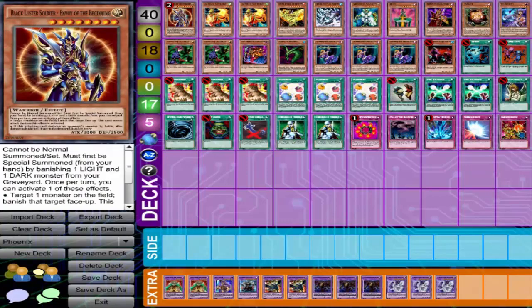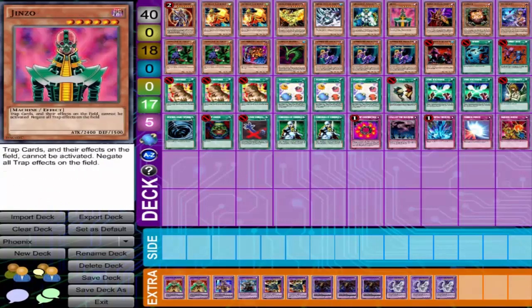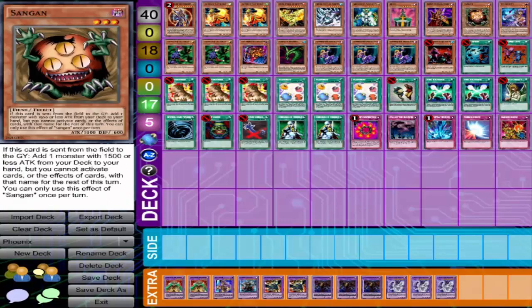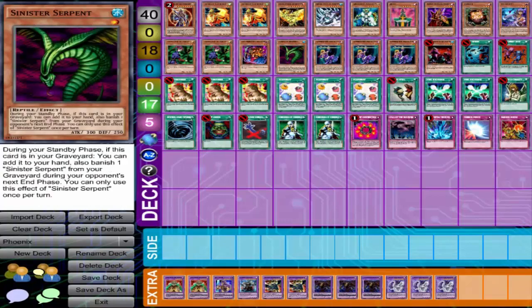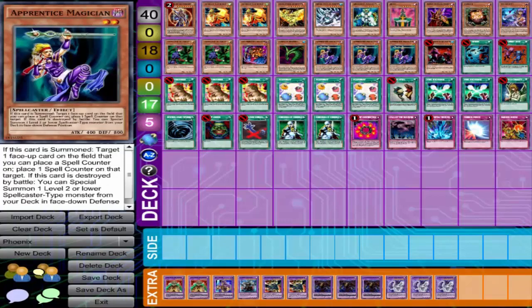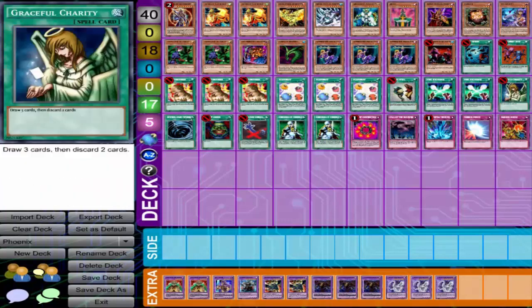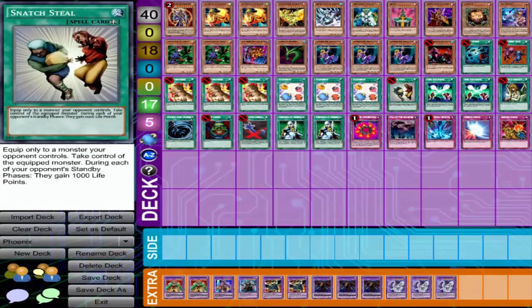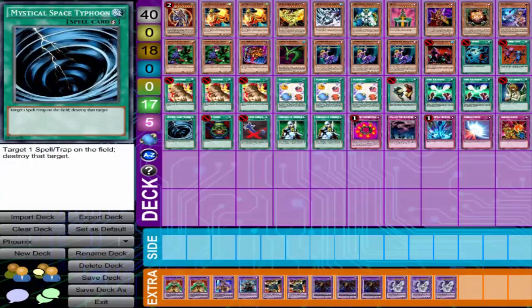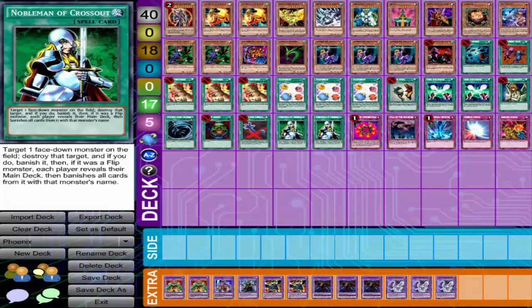So let's go into the deck. It's Black Luster Soldier, two Hand of Nephthys, Sacred Phoenix of Nephthys, Mobius, Air Knight, Gearfried, Breaker, Sangan, Tsukuyomi, double Magician of Faith, Old Vindictive Magician — which targets one monster your opponent controls and destroys it as a flip — Sinister Serpent, triple Apprentice Magician. Back then people used to, but I like the three Tribe-Infecting Virus, Iris, Heavy Storm, Delinquent Duo, Graceful Charity, double Soul Exchange — because you can also Soul Exchange and use Hand of Nephthys.